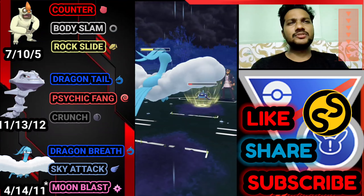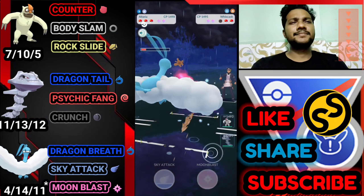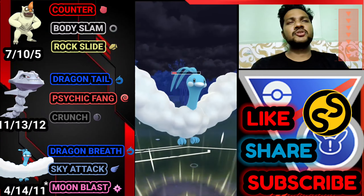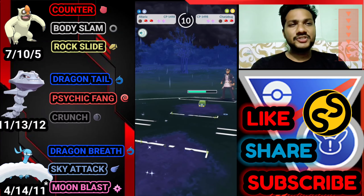Let's go for the Sky Attack. I'm trying to gain energy for Moon Blast to use on Sevilius, so not going to use any shield. Let's farm his whole health with Dragon Breath. We got enough energy — and Sevilius is double weak against Fairy type attacks.